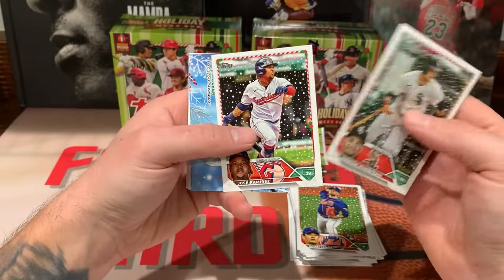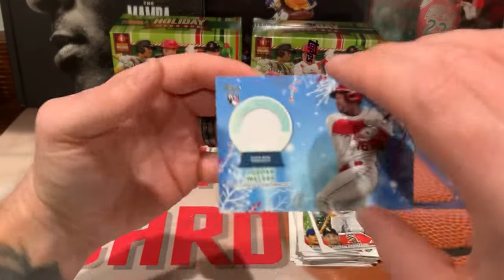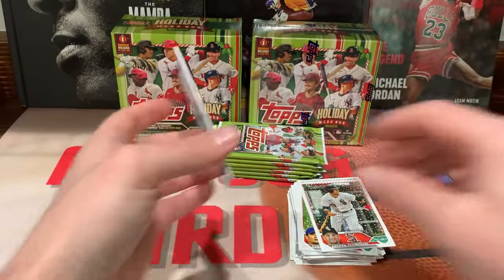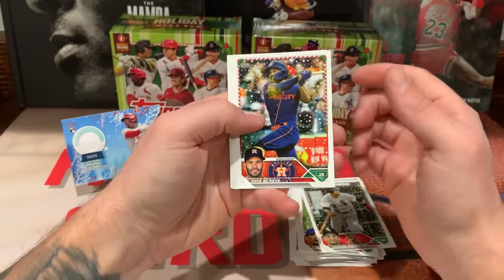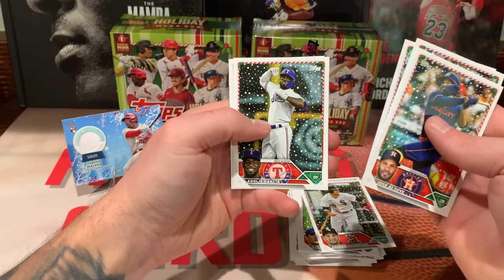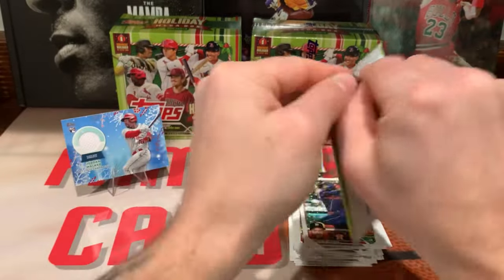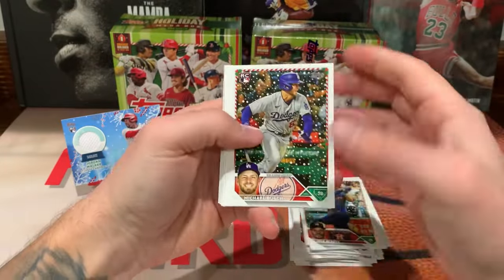Let's go — Jordan Walker! Alright, player-worn memorabilia. Definitely taking that. I don't have my thicker sleeves but definitely take a Jordan Walker. Alright — Altuve, Will Smith, Robbie Ray, Garcia, and a Ruiz on the back.